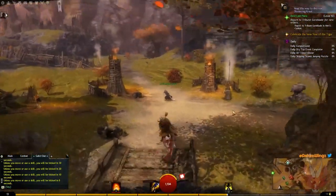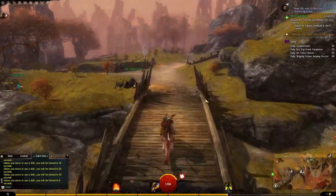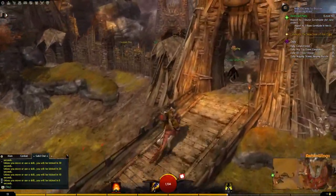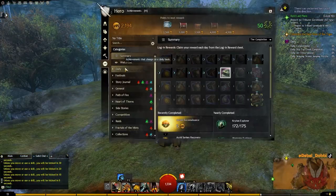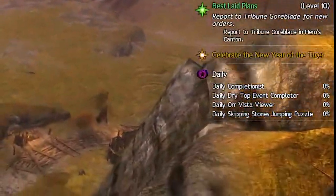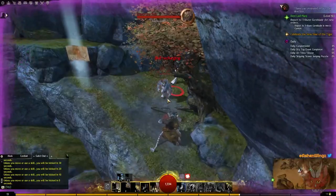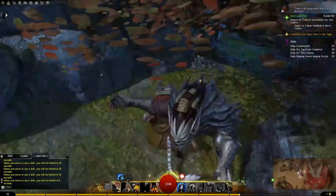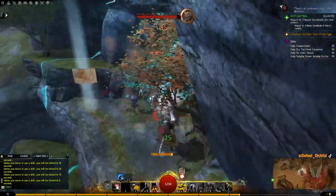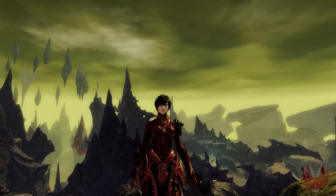You can also earn writs of experience, which after collecting 20 of them will turn into a tome of knowledge, granting you one full level if you are below level 80, and spirit shards — used for crafting if you are above level 80. You just need to complete three of the 12 daily achievements, found in the achievements tab in the hero panel. You can even choose what game type you want, so you can get them done in a couple games of PvP or by exploring the open world. Just make sure to complete these every day that you can to get great rewards.